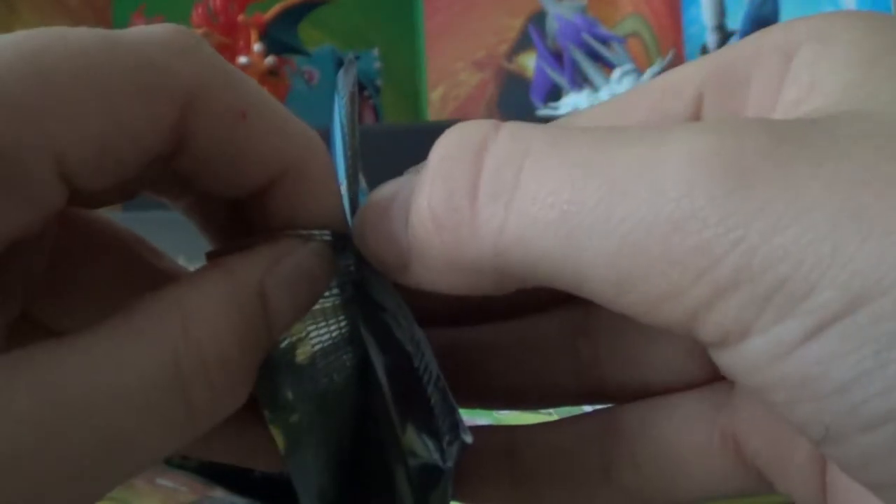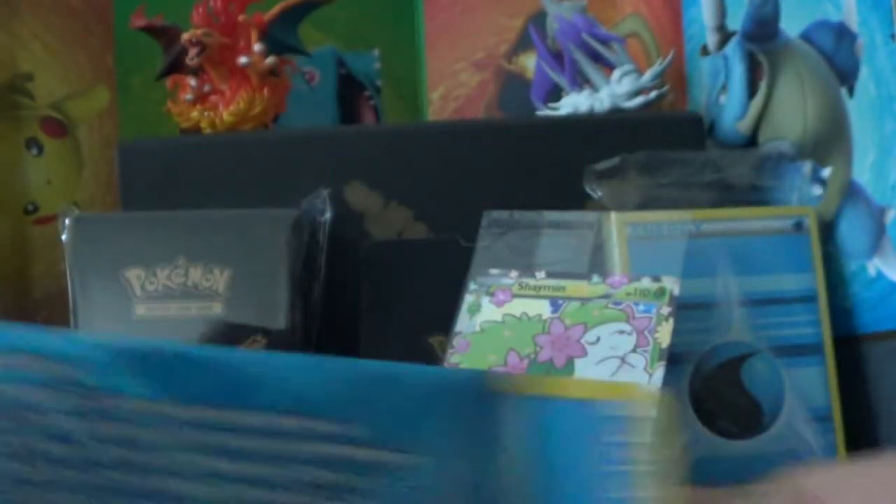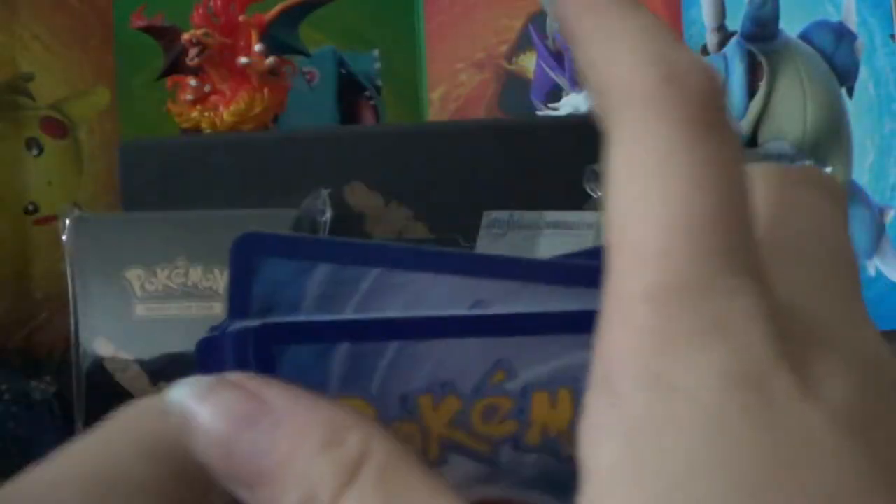Third pack — Blastoise. Give us something good. I'm hoping for an Ultra Rare. I really don't want to have used up all my Generations luck — that would be a real bummer. Something I'm really looking for is a Charizard EX, because they reprinted the original Holo Charizard as an EX, which I think is pretty cool.